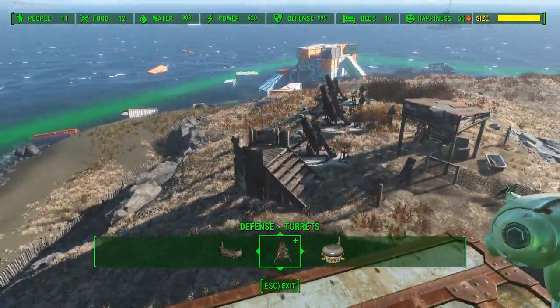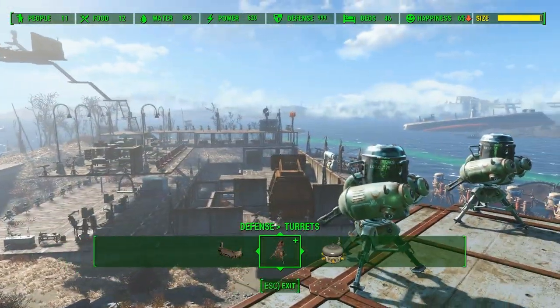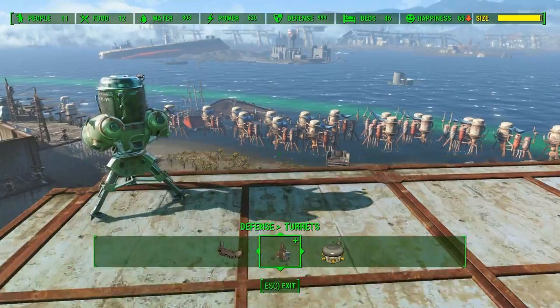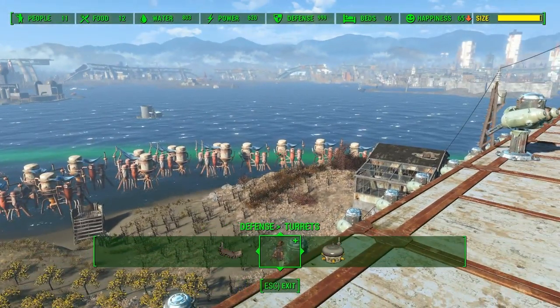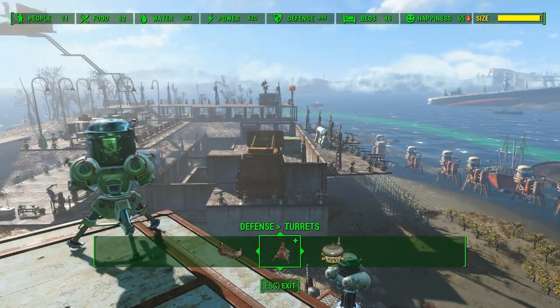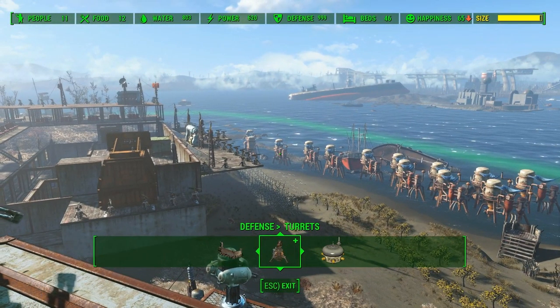I'll give you a little tour. We do have some defense posts. We've got four artillery pieces there, four on that side. As you can see, 803 water. We can add more, but it's getting to the point where I don't know if I can spend it as fast as I can make it.